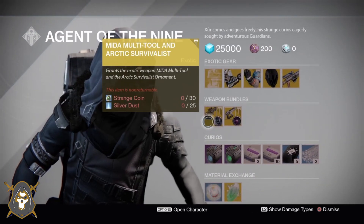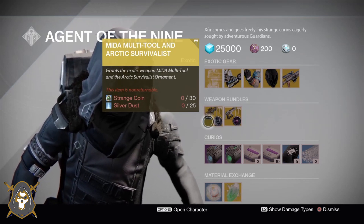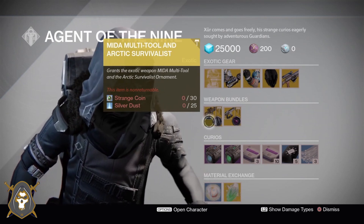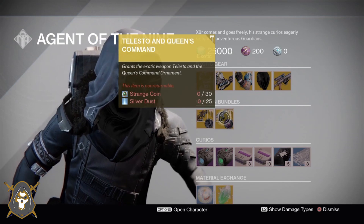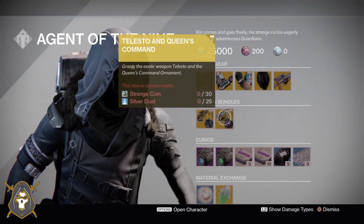Weapon Bundles he has: the Mida Multi-Tool and Arctic Survivalist Ornament for 30 Strange Coins and 25 Silver Dust. He's also got the Telesto and Queen's Command Ornament for 30 Strange Coins and 25 Silver Dust.